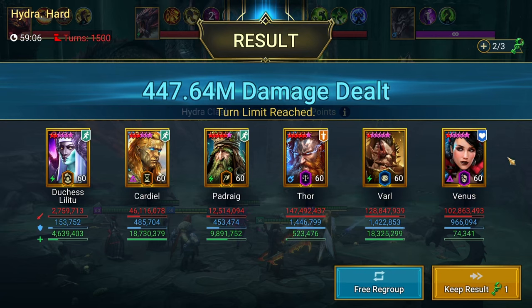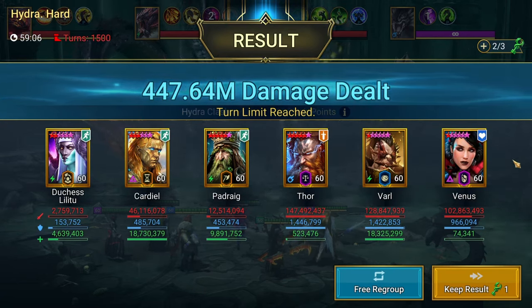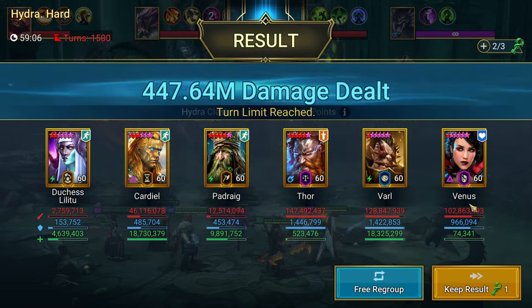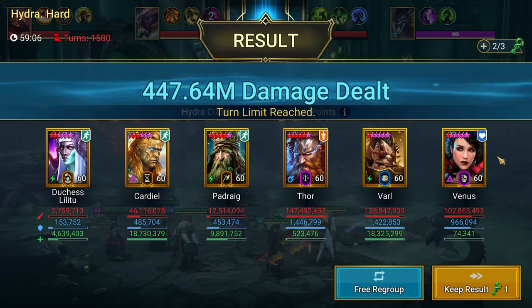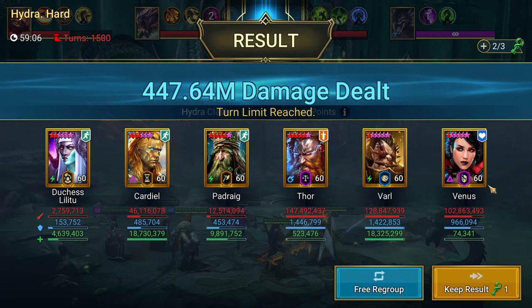Venus doing 102 million damage — it's the Hex, honestly. She does some damage with her HP burns, but a lot of the damage with Hex gets registered to Venus. Do any of you guys know the specifics of how Hex works in terms of damage being calculated? Because I'm hard-pressed to believe that Venus did 102 million herself.